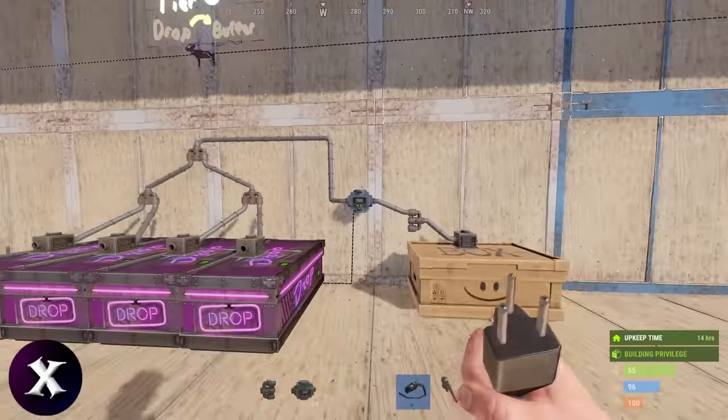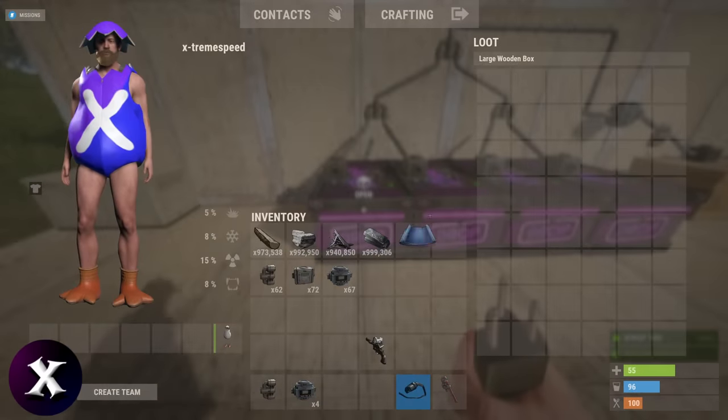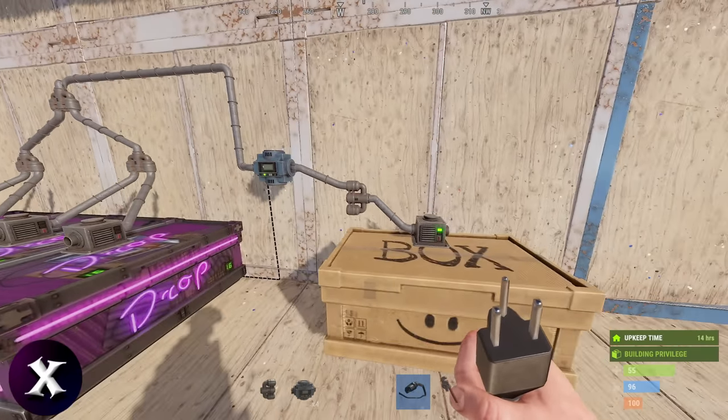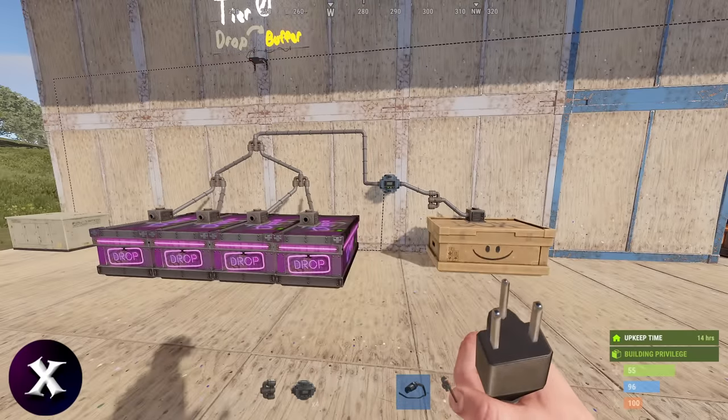Now we just have to add power to the conveyor and turn it on. As you can see, the conveyor is now pulling loot from the drop boxes. This completes tier 0.